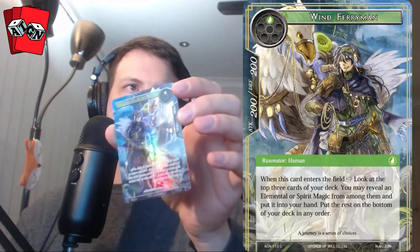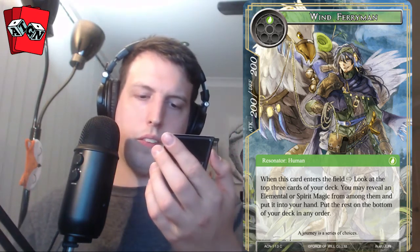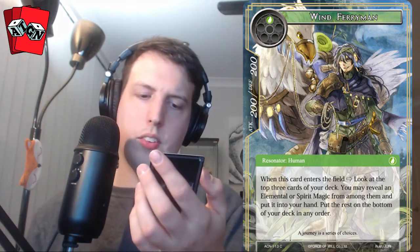Wind of Fairy Man is the full art. When this card enters the field, look at the top three cards of your deck. You may reveal an elemental or spirit magic from among them, put it into your hand, put the rest on the bottom. I think I'd just rather a one-drop 2/2 that says draw a card instead of revealing and picking and choosing.